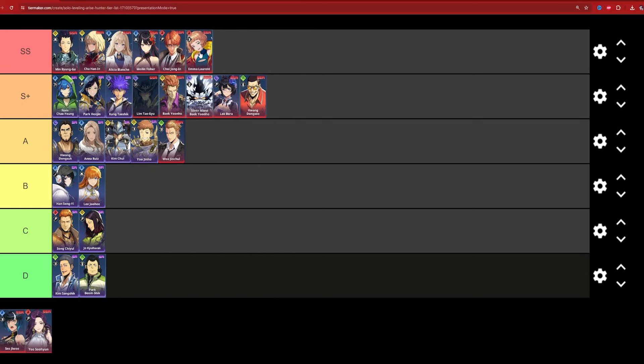Emma — double S tier, still top tier since day one. Very few units have break, and she's one of them. Her damage output is insane, and at A3 she becomes a fire support unit, giving your whole team a fire damage increase and defense penetration buff. When we eventually get fire-heavy content, she'll be the premier fire break unit — I'm slightly biased because she's also one of the most fun units to play.